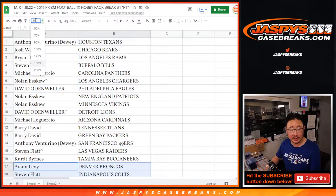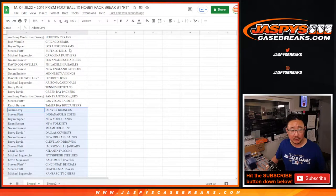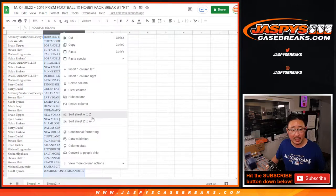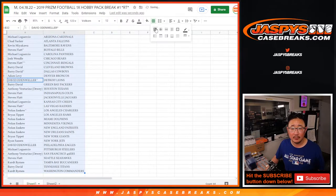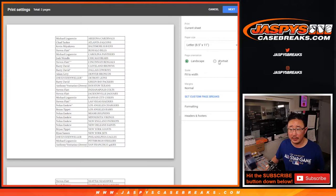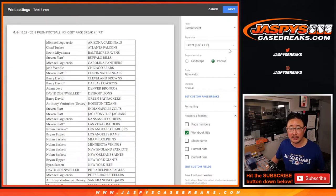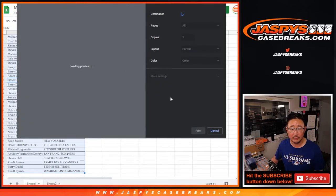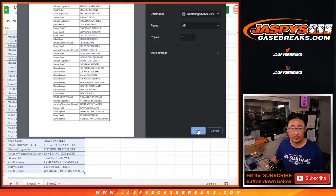No trade windows in these little filler packs. Let's alphabetize by team and just print and rip. Brandon, just hit us up — click the support button on the website and they can help you out.